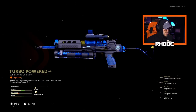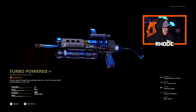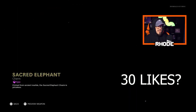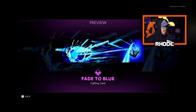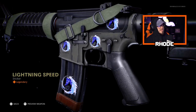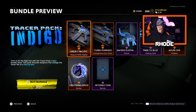Then we have the Turbo Powered submachine gun echo, which is the Bullfrog. That color scheme is amazing — let me know what you think, I think it looks beautiful. Then we have the Scared Elephant charm, which looks really nice on these weapons. That teal blue look. Fade to Blue calling card — not too bad. Azure Ops emblem — not bad, little animation to it. Lightning Speed sticker — I probably won't use those. And then the Intersection reticle — not bad actually.